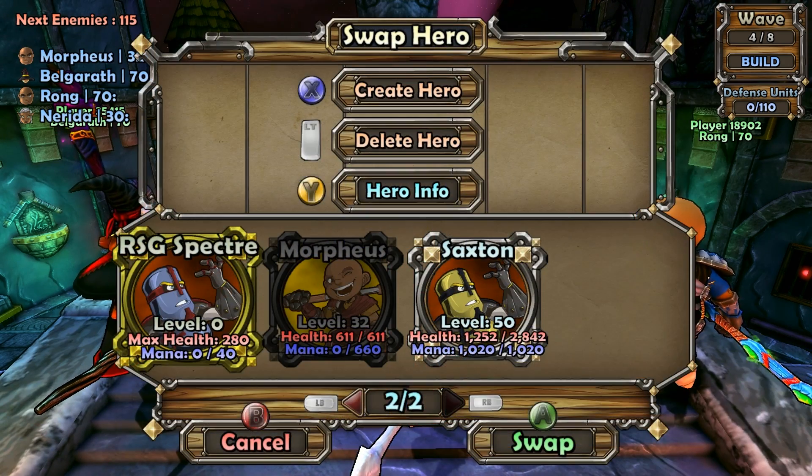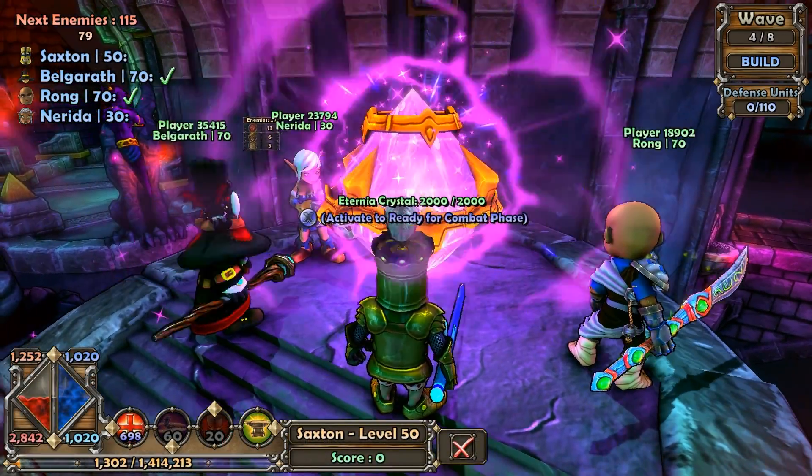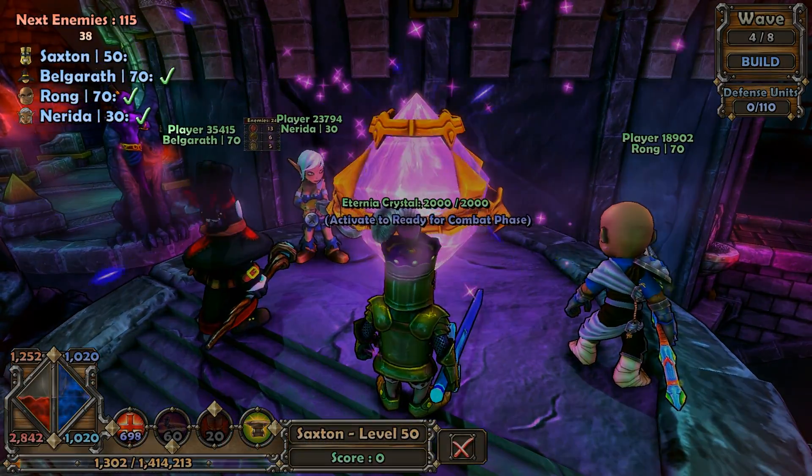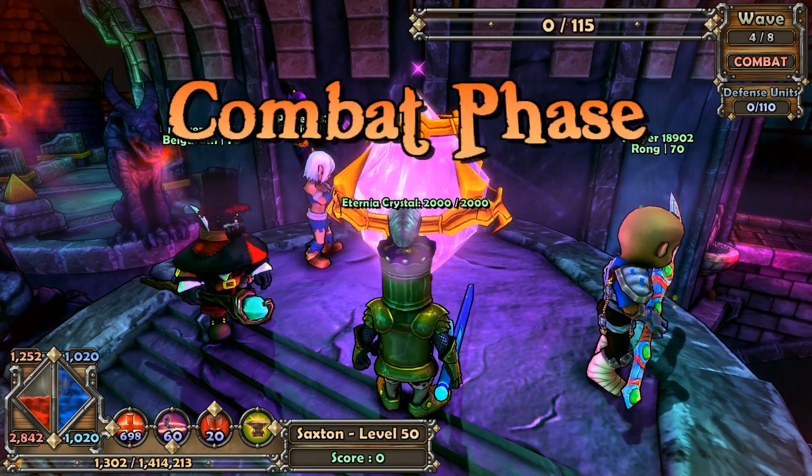You can even swap between heroes and create new heroes on the fly. When players are ready to enter the combat phase, they can go up to the Eternia Crystal and activate it to start a countdown timer. Once all of the players have readied up, it'll flip over to the combat phase.